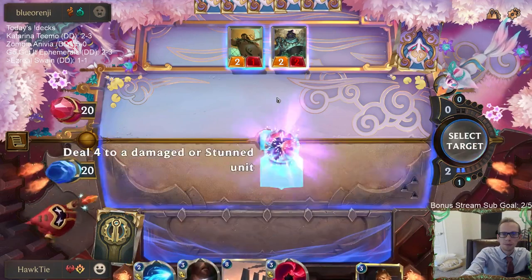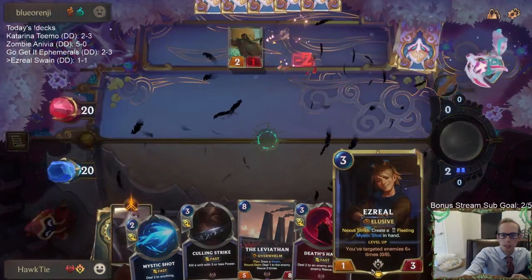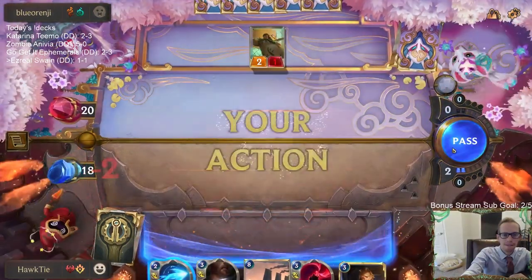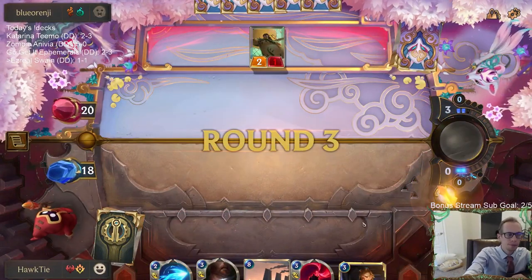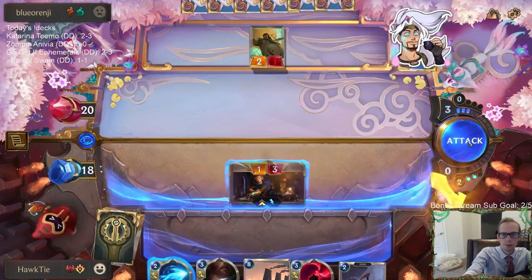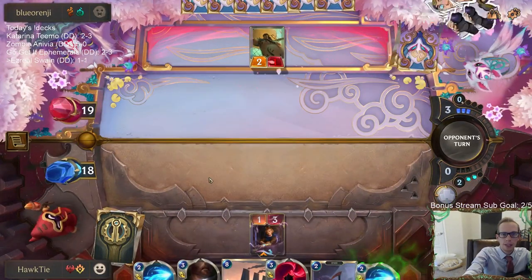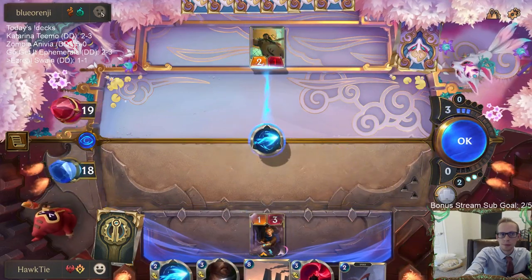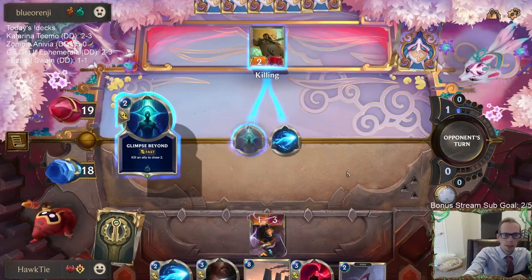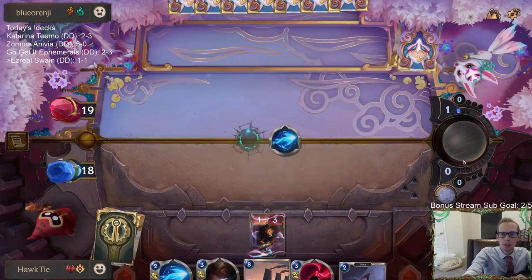We can use Ravenous Flock now. I could Mystic Shot this 2/1, or I could wait, next turn play Ezreal, take 2 damage, get the free Mystic Shot with Ezreal, and use that. They don't waste their mana - they just bank the three spell mana. So passing doesn't make any sense.